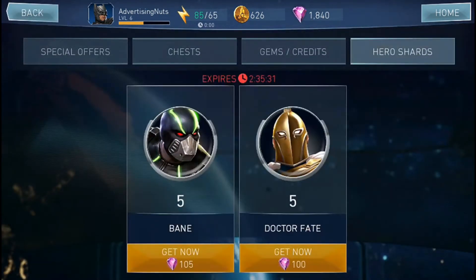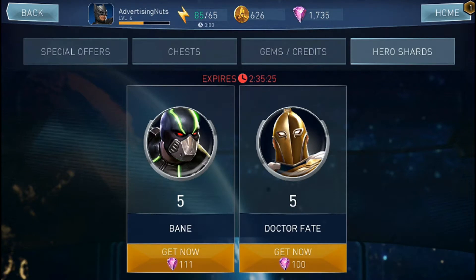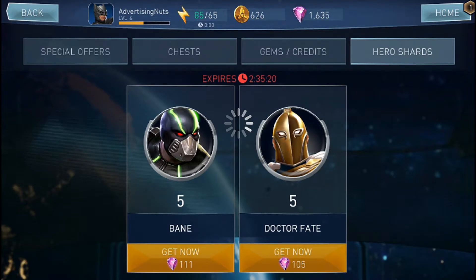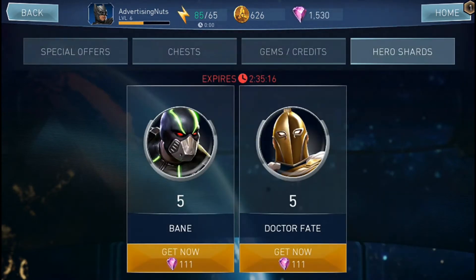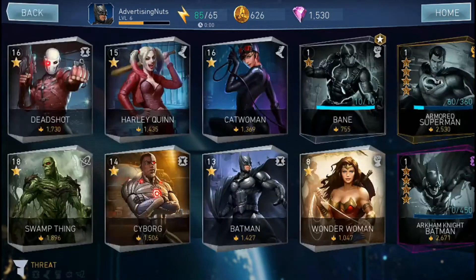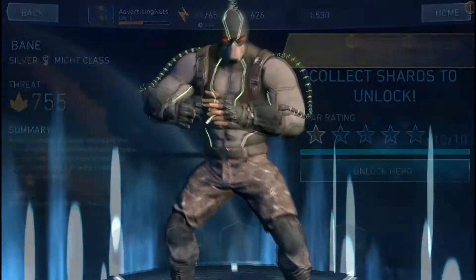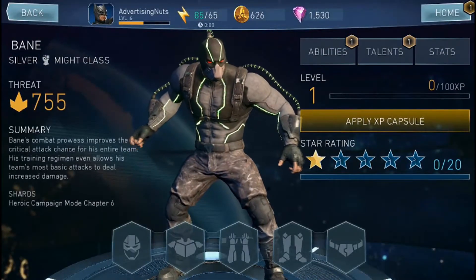We're going to go ahead and do just that by adding some Bane Shards and some Dr. Fate Shards. We actually need to buy a lot of Dr. Fate Shards because apparently he is just that amazing that he needs all the money in the world spent on him.